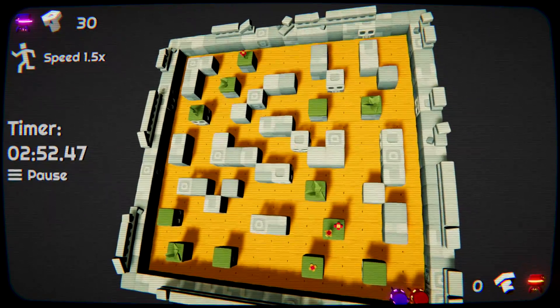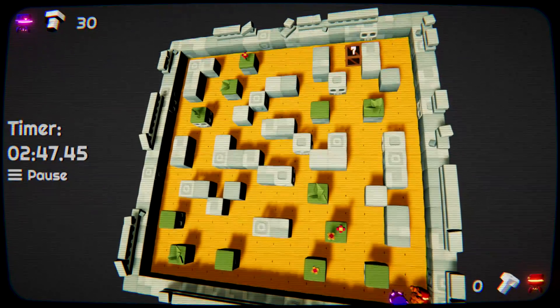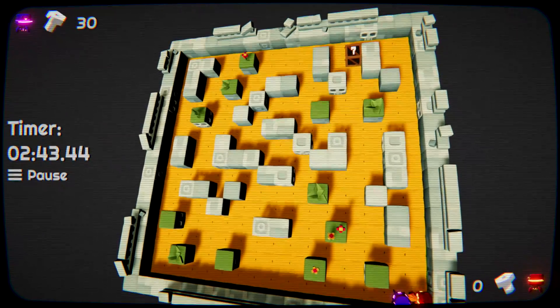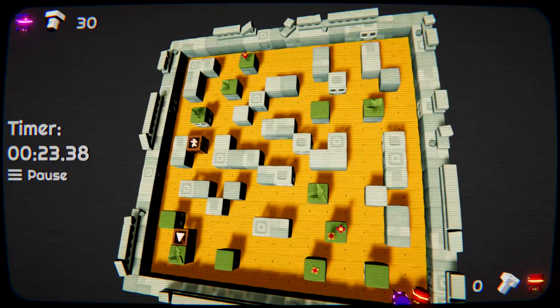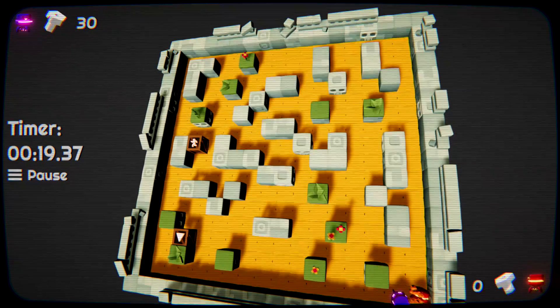So you can just keep standing there and farming kills while waiting for more power-up boxes to appear. You are pretty much just waiting for more shock boxes to show up. Every time you get a shock box, make sure you prioritize those, get them, and then bring them into the corner to shock your opponent. Since the power-up boxes are obviously going to be random, this might take a long time to grind out, so might as well work on the handful of other achievements that we still need.